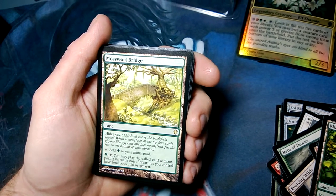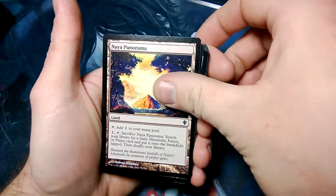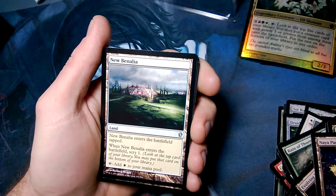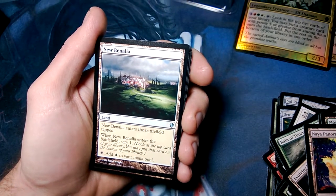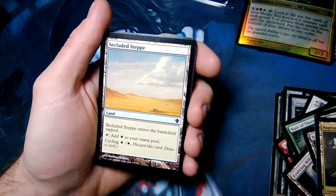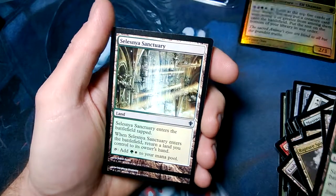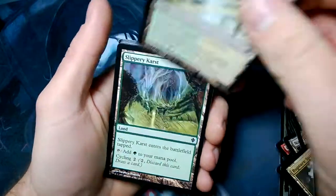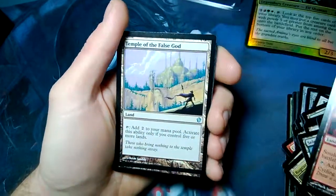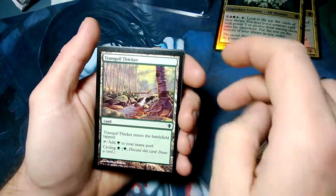Exile one face down and put the rest on the bottom of your library — play the exiled card if you play a Forest. Naya Panorama, Boultonalia, Scry one — hey, that sounds familiar. Opal Palace, Rupture Spire. There's a lot of weird lands in this one, a lot of little one-ofs. Secluded Steppe — you can cycle it. Selesnya Guildgate, Selesnya Sanctuary, Slippery Karst, Smoldering Crater, Temple of the False God — add two mana, activate only if you control five or more lands. Tranquil Thicket.